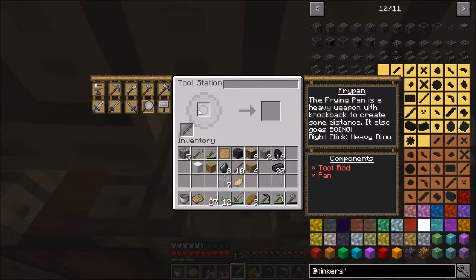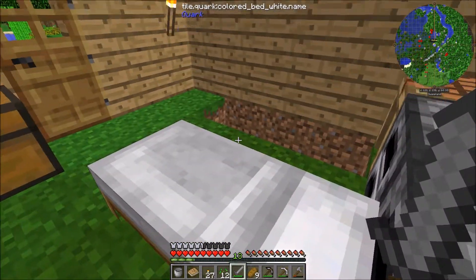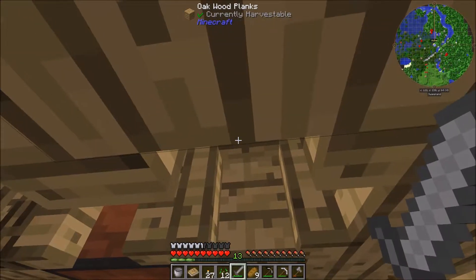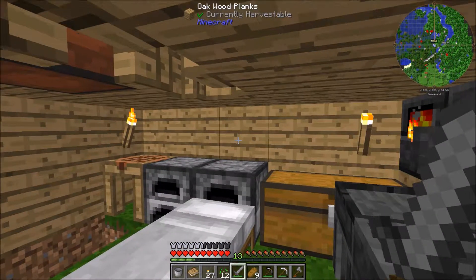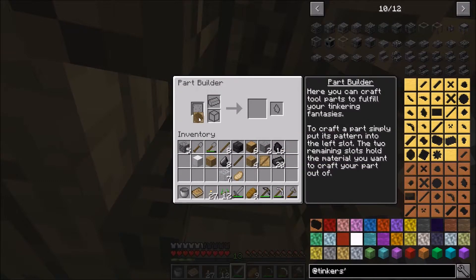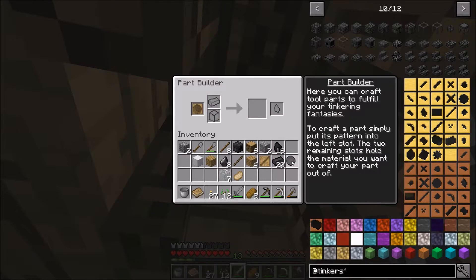I think we need a tool rod and the frying pan head piece. So we go to the stencil table — we have one blank pattern left. Let's make the pan pattern; it costs three materials, which is quite expensive. So to make a metal frying pan head, first we make the tool rod out of wood so it can regenerate itself. Then we need to make a stone version of the frying pan head. It costs three materials, so we'll put three stone in and we get a stone frying pan head.